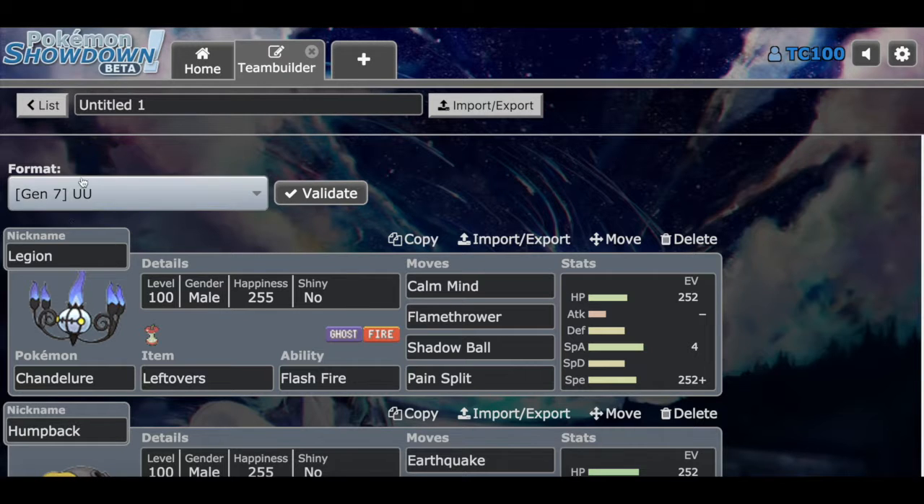We have a new team. The tier today is Under Used. Under Used has a lot of stuff so let's get to it. We have Legion, the Chandelure, holding Leftovers with the ability Flash Fire. The moves are Calm Mind first, then Flamethrower, Shadow Ball, and Pain Split.